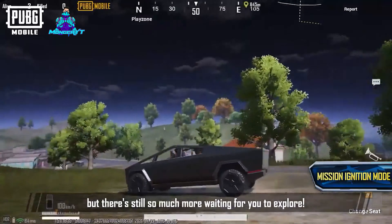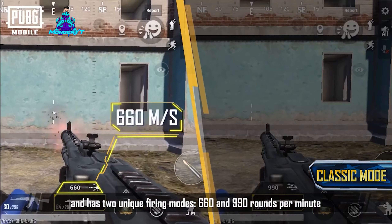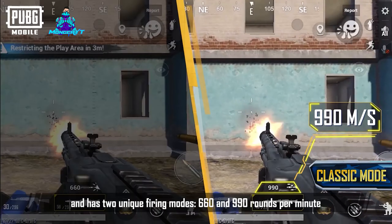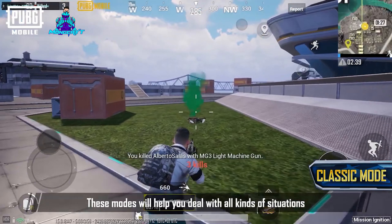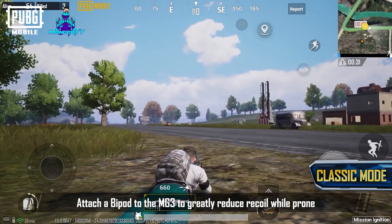Besides the new Mission Ignition gameplay, Classic Mode is optimized to further enhance your experience. We've added a new weapon, the MG3, to airdrops. It fires 7.62mm rounds and has two unique firing modes — 660 and 990 rounds per minute — to help you deal with all kinds of situations.